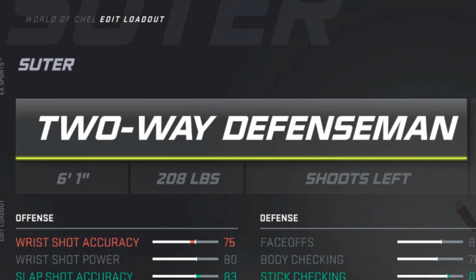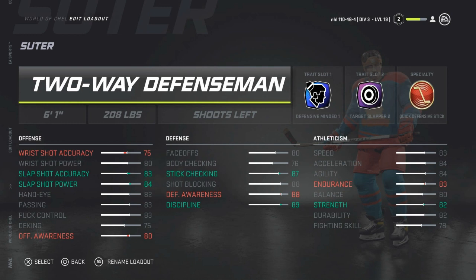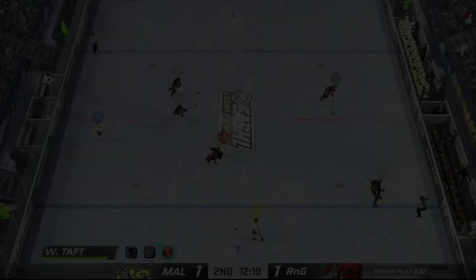So I instead built him as a two-way D-man and just gave his defense stats a little boost. I went ahead and gave him Defensive Minded 1 for the first trait, Slapper 2 for the second, and Quick Defensive Stick as the specialty. The result is a two-way build with 87 stick checking — keep in mind that's with the bonus to stick checking added in the defensive zone with Quick Defensive Stick — 88 shot blocking, 88 defensive awareness, in addition to a respectable slap shot and decent skating.